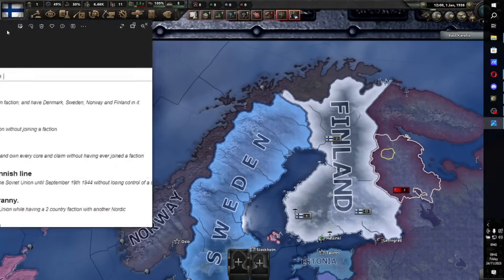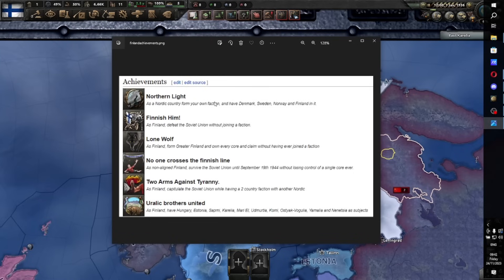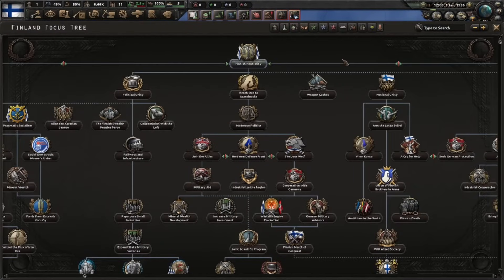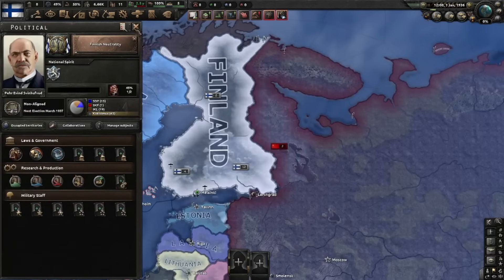We'll also be looking at some Finnish achievements. There are quite a lot by now and some of them require you to capitulate the Soviet Union. We might get around to that, but as an online it's going to be tricky. We're going to focus on 'No One Crosses the Finish Line' and 'Lone Wolf' - staying neutral and holding out against the Soviet Union, and possibly winning against them.